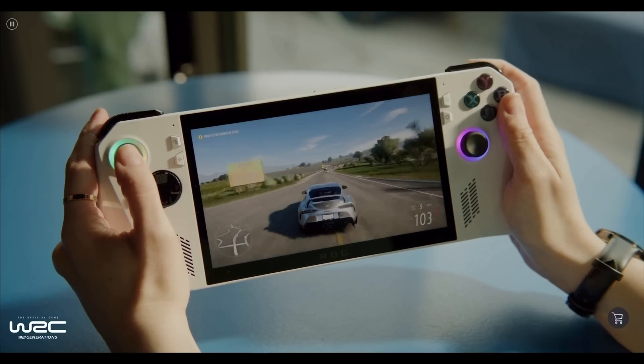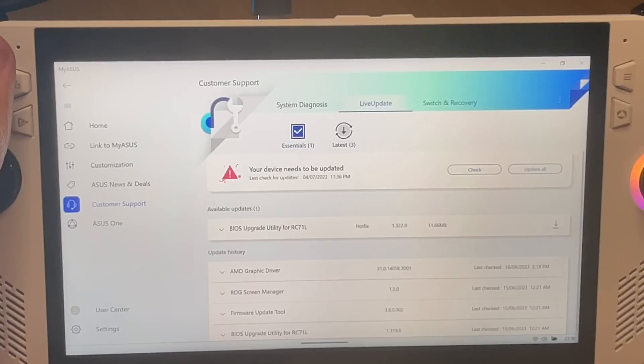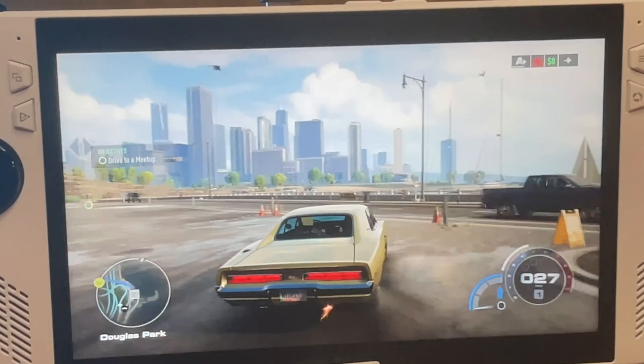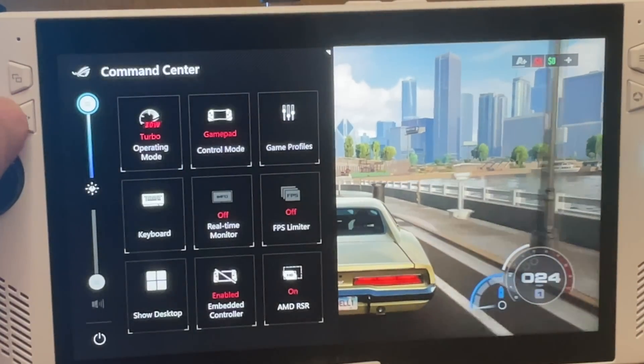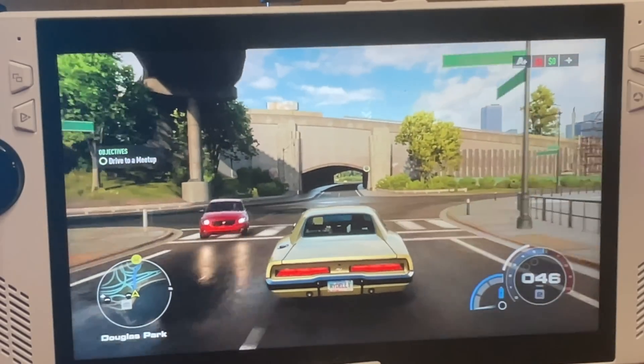So how much louder exactly will the fan be after the BIOS 3.2.2 update? I'm going to test it right now. In the MyASUS app you can see that I'm on the 3.19 BIOS. Let's test with Need for Speed Unbound, which is pretty demanding, plugged in on turbo mode — and this is what the fans sound like on BIOS 3.19.